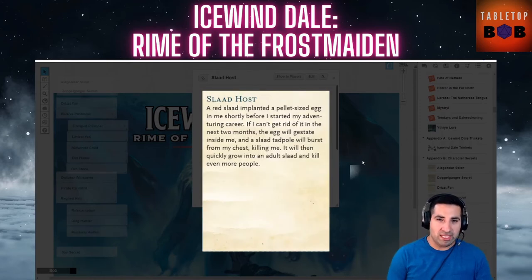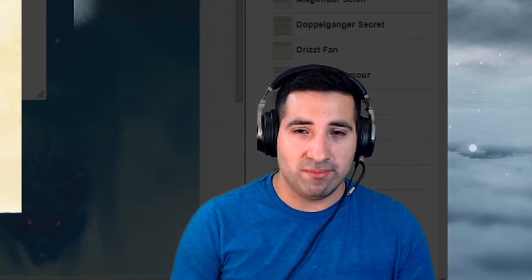The Slaad Host is one of the most strange secrets a player could receive. A red Slaad implanted a pellet-sized egg in you shortly after you started your adventuring career. If you can't get rid of it in the next two months, the egg will gestate and the Slaad tadpole will burst from your chest — alien style — killing you, then quickly grow to an adult Slaad and kill even more people. There's an interesting ticking-time-bomb element driving character decisions, but if they can't cure it, the player will die. There are no real rules for what happens, so the DM must decide whether this is a death sentence.